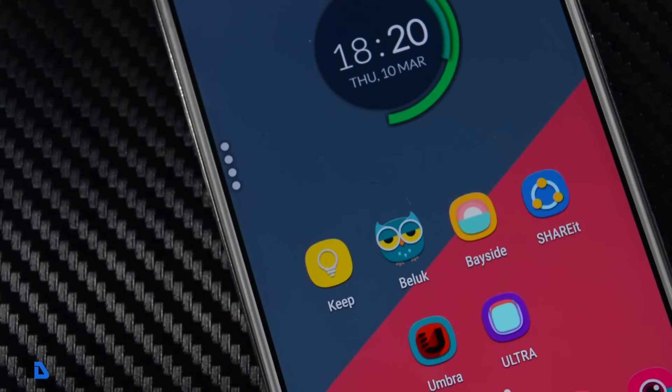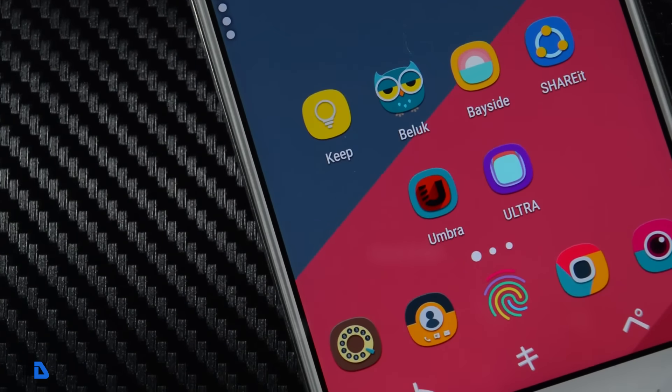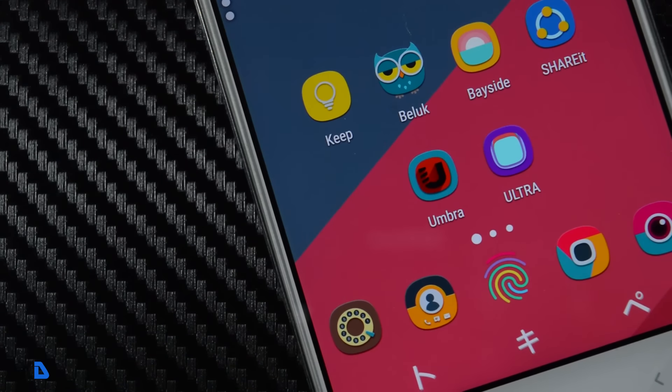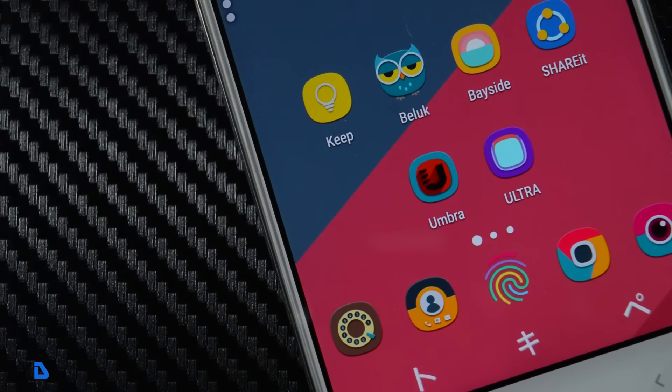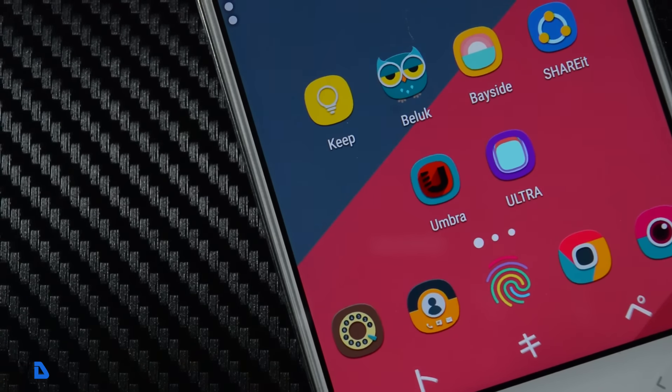One of the greatest things about Android is its ability to be customized, and if you really know your way around, you can literally give your Android device a refreshing look every day. One of the coolest ways to do that is by changing the icons. Nowadays there are lots of icon packs available at the Play Store, and to choose between them is a really difficult task.